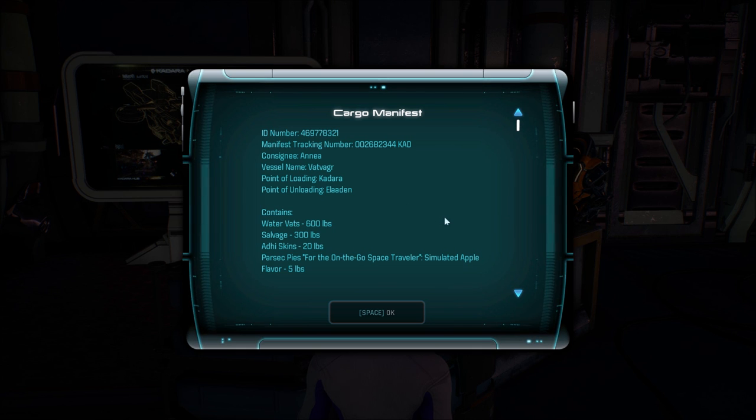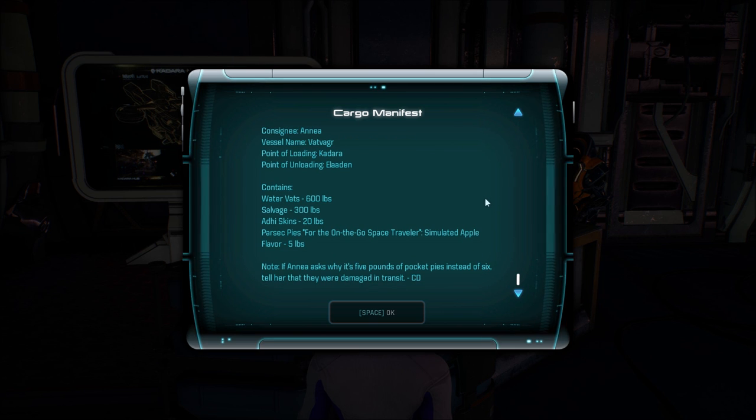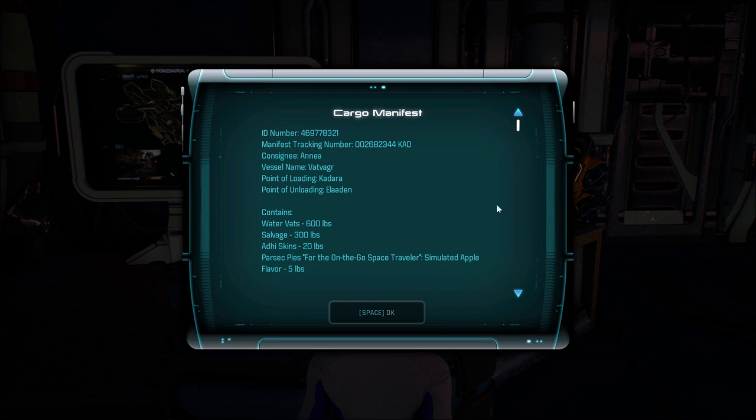Cargo manifest — Consignee Aenea, vessel named Vatvigr. Point of loading: Kadara. Point of unloading: Aladdin. 600 pounds of water vats, 300 pounds of salvage, 20 pounds of Addy skins. Parsec Pies — for the on-the-go space traveler. Simulated apple flavor, five pounds. If Aenea asks why it's five pounds of pocket pies instead of six, tell her they were damaged in transit.